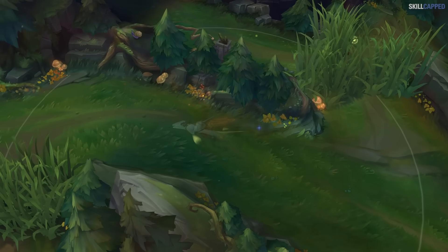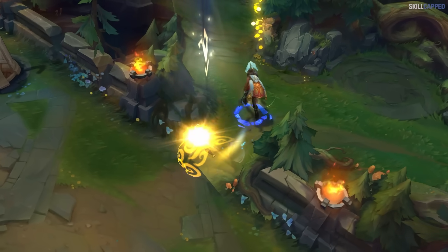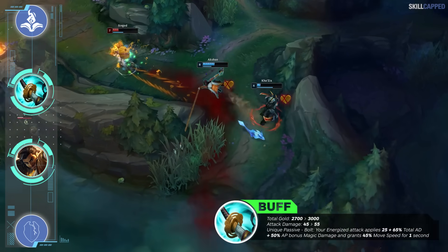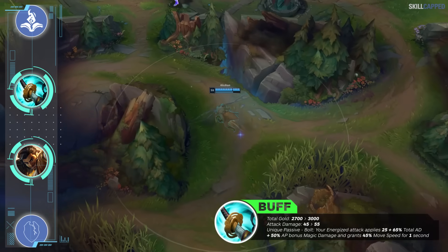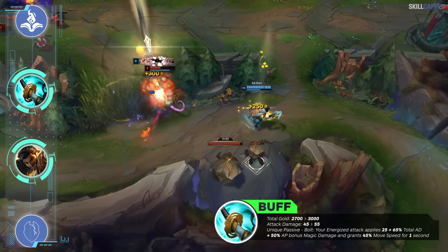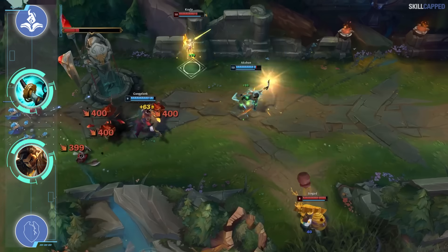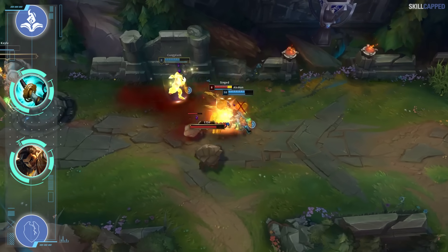A new build popping up on a bunch of ADCs this patch that can work super well on Ezreal consists of a Stormraiser rush. For the item being 300 gold more expensive, it's already more cost efficient due to 10 extra AD being added on. The new passive now grants movement speed instead of a slow, which actually synergizes way better with itself — you stack up your energized proc by attacking and moving, so the bonus movement speed from the passive means you'll stack it up faster than before. For a champion like Ezreal who can cover a ton of ground with his E, it's super easy to stack these energized passives.